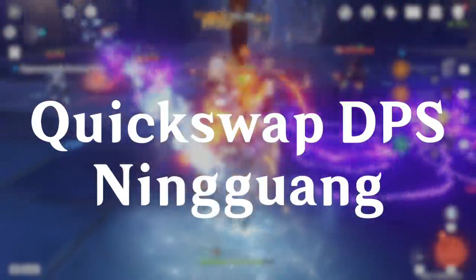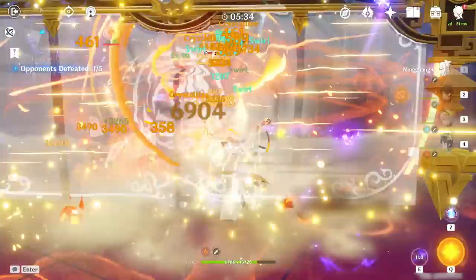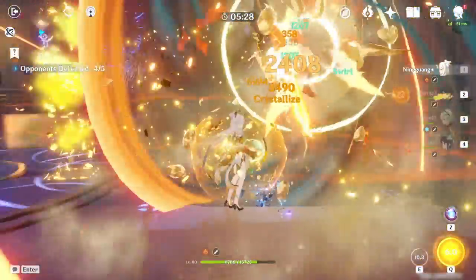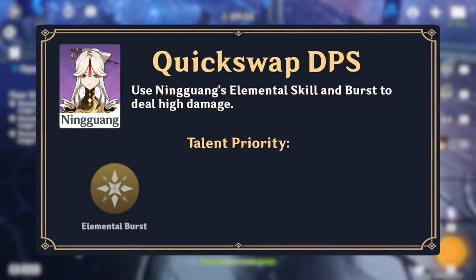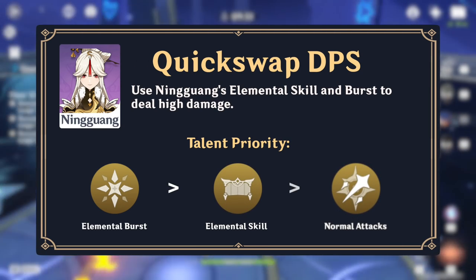Playing Ningguang as a quick swap DPS consists of using her burst and skill off cooldown, then swapping to other units. This playstyle is very flexible, as it allows Ningguang to synergize well with various characters to help cover her lack of AoE damage. Because this playstyle relies on her burst and skill to deal quick damage, her elemental burst should be leveled first, followed by her elemental skill. Her normal attack is less important for this playstyle.